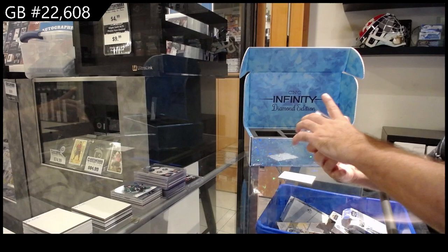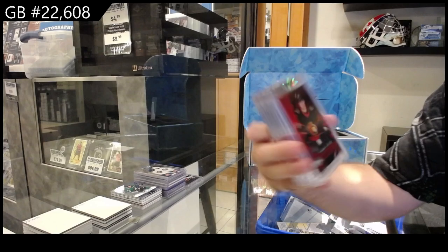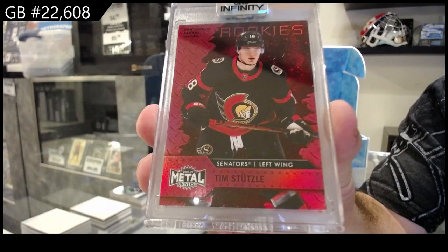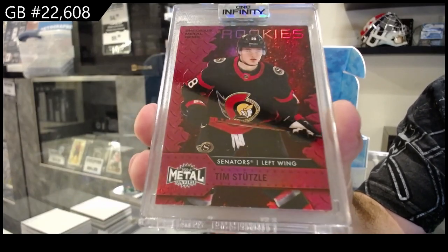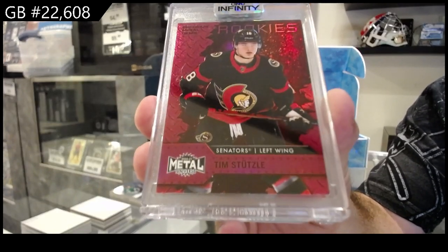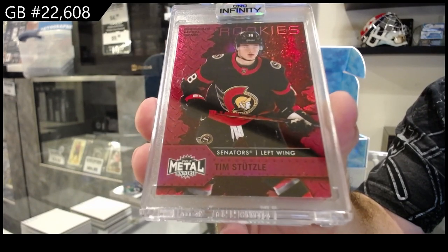We've got a PMG red rookie for the Ottawa Senators — Tim Stutzel. To be candid, this was a case hit in Metal Universe 2021. So throwing that out there. PMG red, Ottawa.